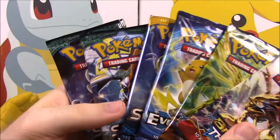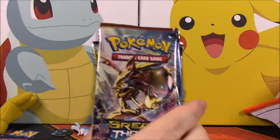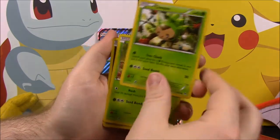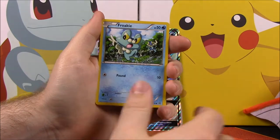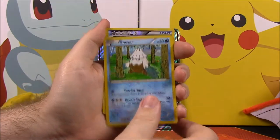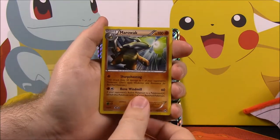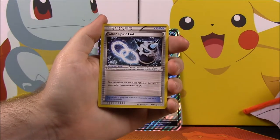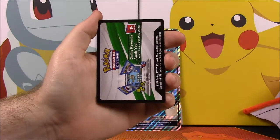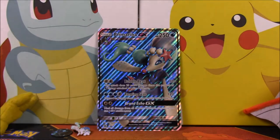This set comes with six booster packs, so we'll go ahead and open each one starting with Breakthrough. Out of the Breakthrough we have a Chespin, a Zorua, a Froakie, a Snover, a Gallade Spirit Link Reverse Holo, a Marowak as our rare, a Prinplup, a Skyla trainer, another Gallade Spirit Link, and then of course our card code.